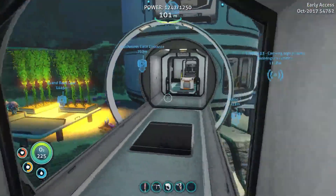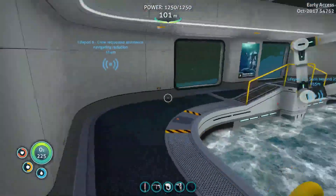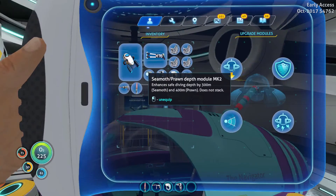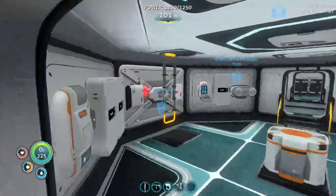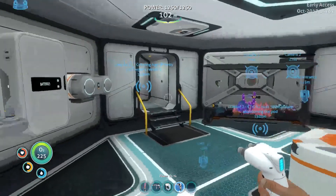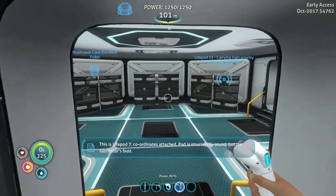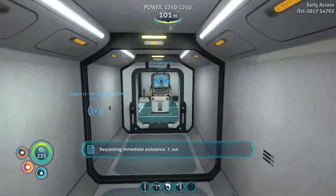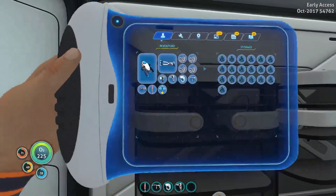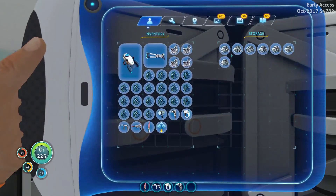Now I want to get on with creating the Mark III depth module. That means we're going to have to grab the current module. Let's take the module out. For the new module we need two plasteel ingots and two aerogel. We've also got a radio message — let's listen to it. That's a life pod seven requesting immediate assistance. For some reason it didn't play the message fully, but we can go out there at some point.